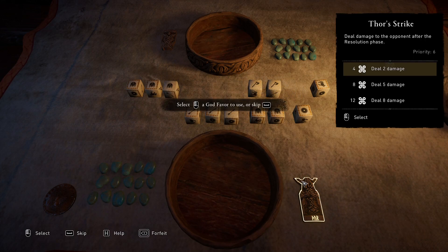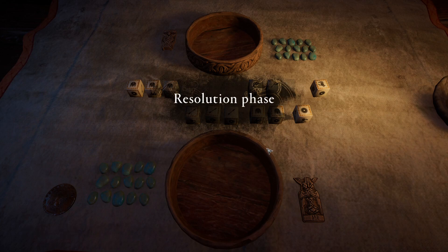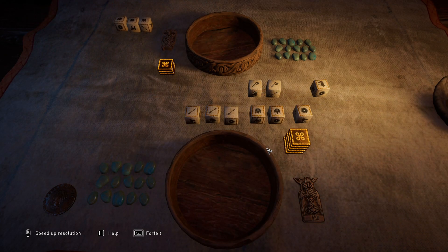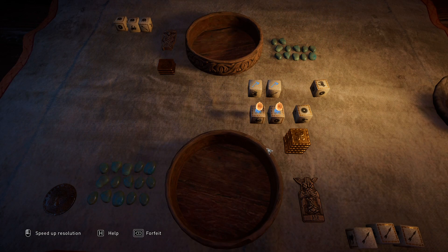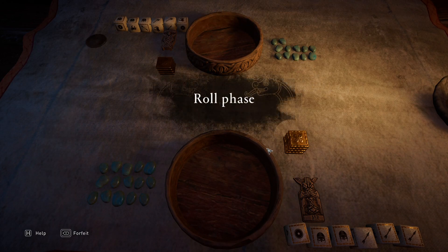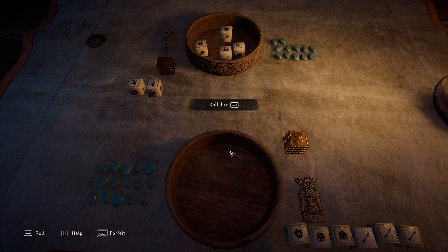I've got five god tokens and I'd lose one, so I could deal two extra damage — but I'm going to skip for the first phase. I've blocked all their damage, took three of their life, and accumulated four god tokens. They're just about to steal two of them.